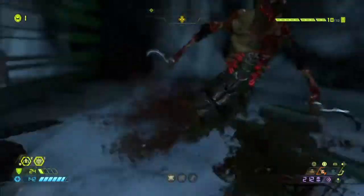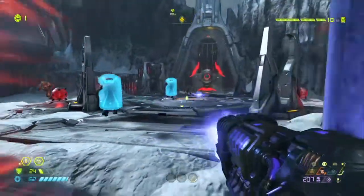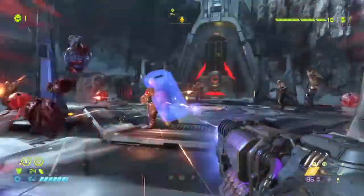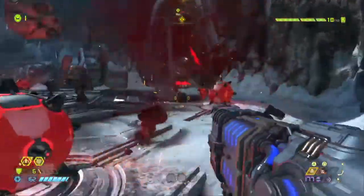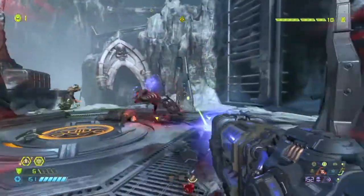The next weapon I want to talk about is the Plasma Rifle. It's a good crowd control gun with the smaller demons if you have heat blast equipped. Also, if you see the demons with the energy shields, or the Carcass, pull it out and it will make quick work with those guys. Don't forget to use it against them, because those guys are a pain if you don't take them out early.